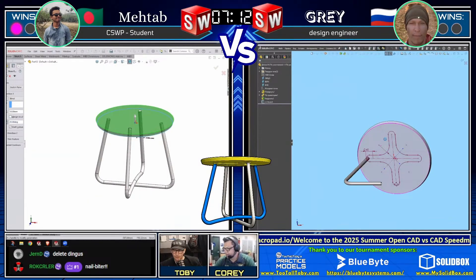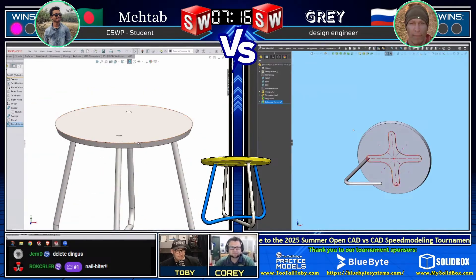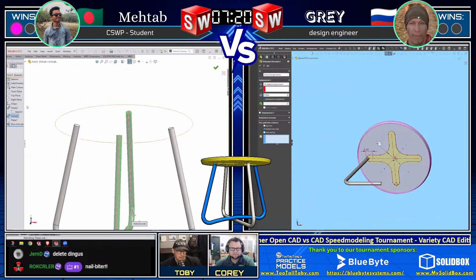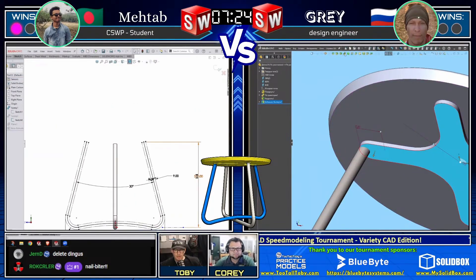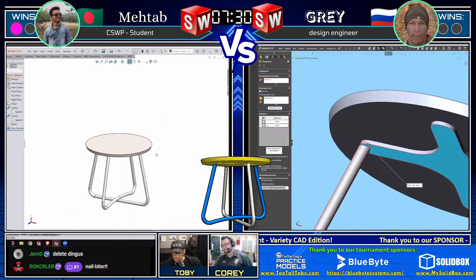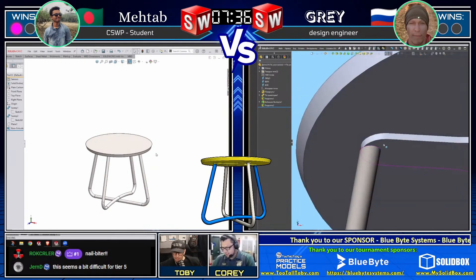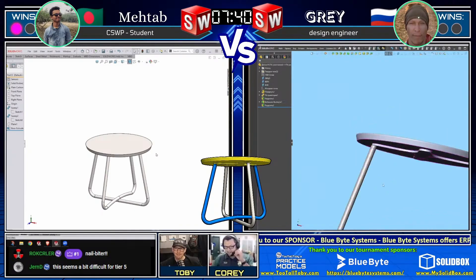Meanwhile, Gray has moved on to that feature on the underside of the table. Matab looks like he's got about three separate bodies; Gray on the other hand has two separate bodies. You could say Matab is ahead as far as number of bodies. Look at Gray using - is that an intersect to cut those apart? Very nice. I liked the technique Matab did too.